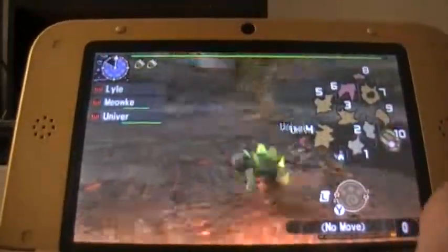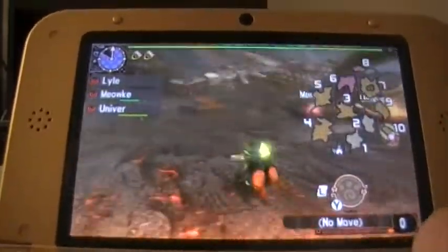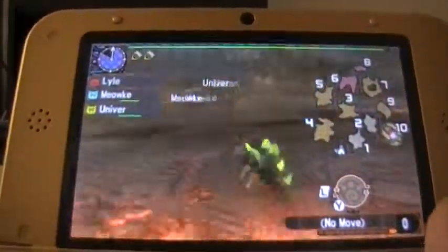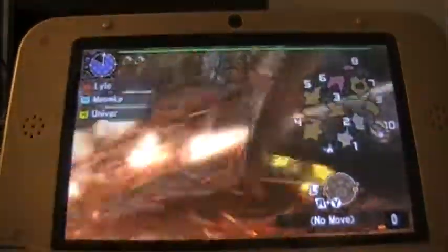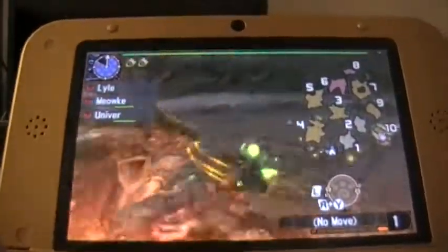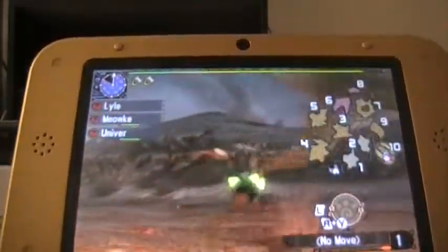Meowk happens to be wearing the Lagiacris armor — since we beat him, we can start wearing that too. The sub-quest is to sever his tail, but I don't know if we're going to be able to do that, just because it's so friggin' hard to hit his tail as a cat. I can't even hit it while he's flying — he moves around too damn much.